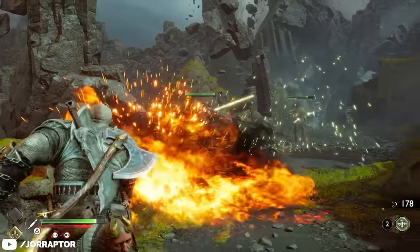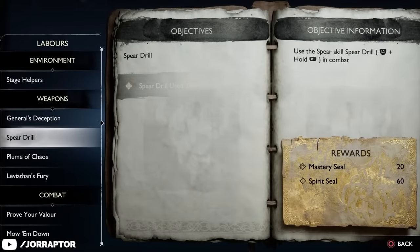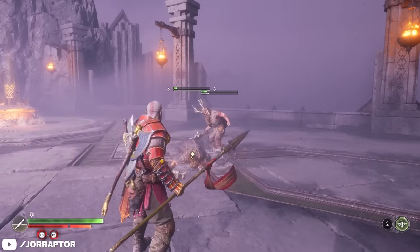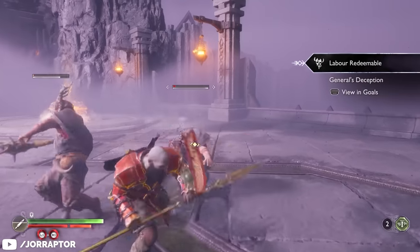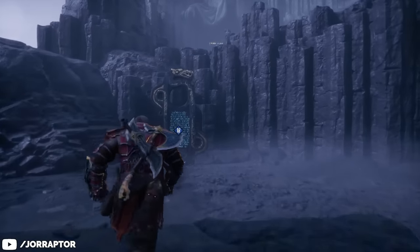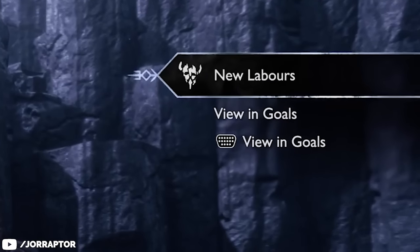For quicker rewards, focus on labors tied to using specific attacks. You have four weapon challenges active at once, each requiring you to use a specific attack a number of times. Progress counts from the moment you start your run, so use the weaker enemies in the first room to grind at least one challenge per run. That earns you at least 20 mastery seals and 60 spirit seals per run, on top of anything else you earn. Claim your rewards at the labor stone after your run ends to cycle in a new challenge.